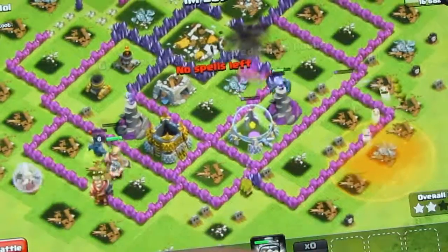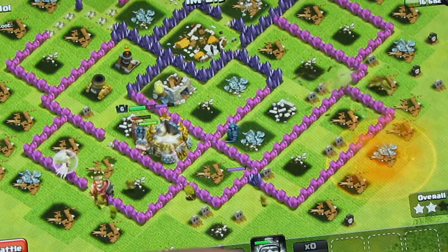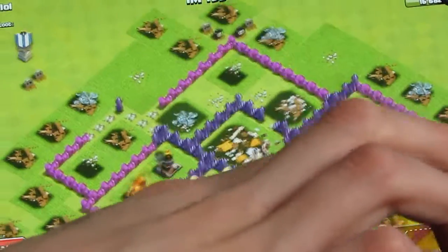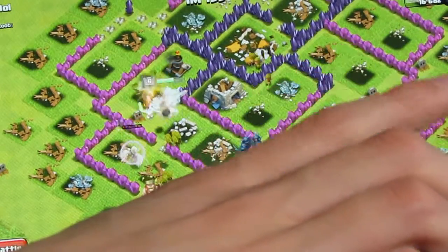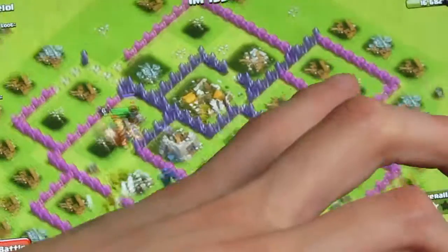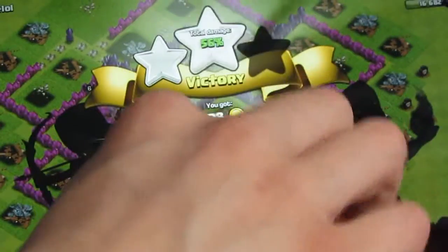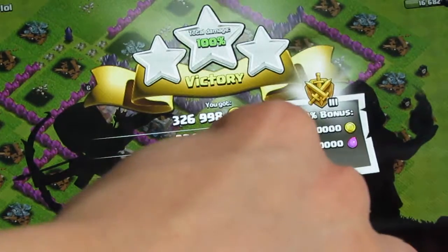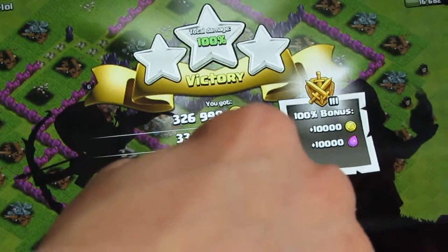So I think we're going to get a three-star from this. Yep — our Barbarian King is going down now, that's a bad sign. Our Healer — no, no, we don't even need it, there's no defense left. And we win — three stars! Can you believe that? 326,000 gold, 334,000 elixir, and 573 dark elixir. And that's on top of our collector loot — oh, look at all the loot!